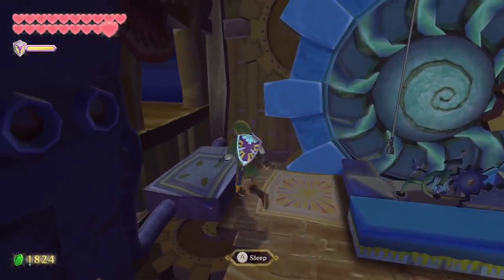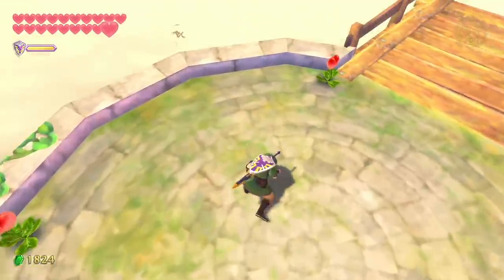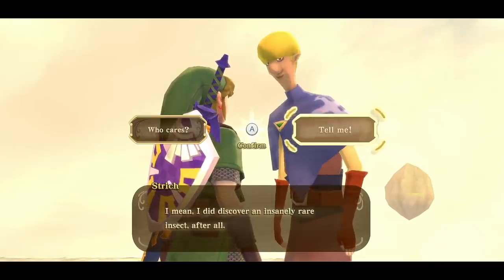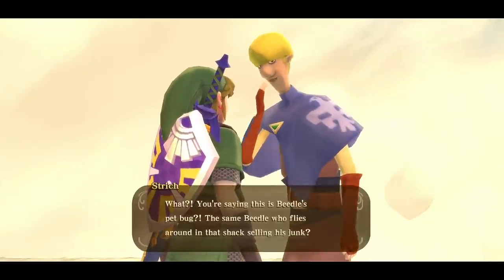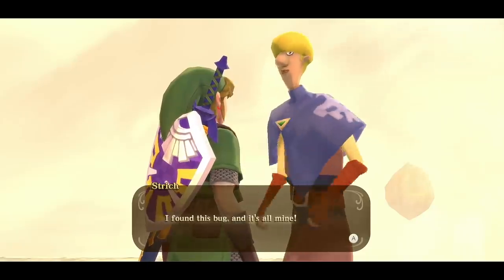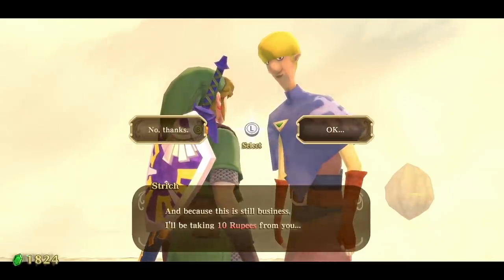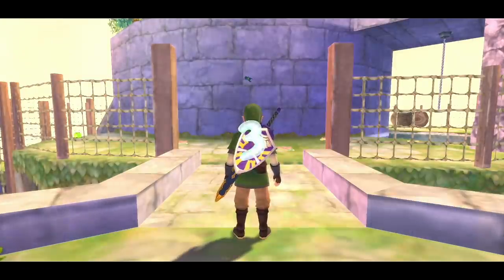After getting the Gratitude Crystal, we hop down and speak with Beetle — he lost his Horned Colossus Beetle. That's fine, we'll go find it. Back to Thunderhead, back to Bug Rock, and speak with Stritch again — and now he has a quest bubble. Stritch says he discovered an insanely rare insect: the Horned Colossus Beetle. We point out that's Beetle's pet bug and he should give it back, but Strich says he found it and it's all his. There's a challenge — 10 rupees — and if you complete it within three minutes collecting 10 bugs of his choice, you get the Beetle.